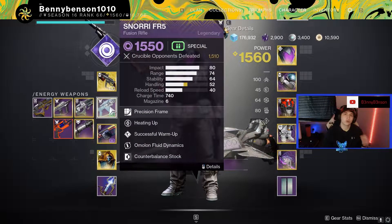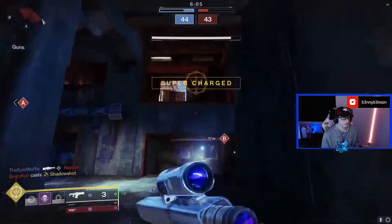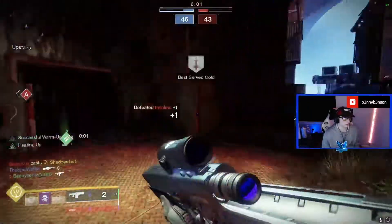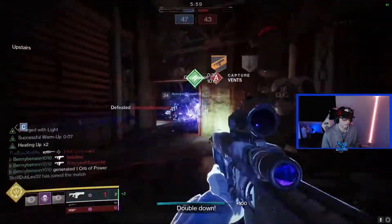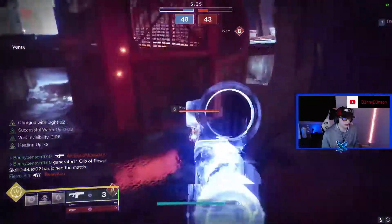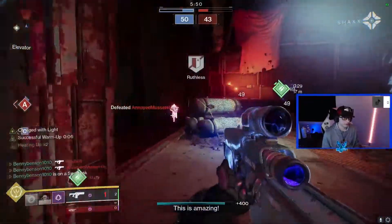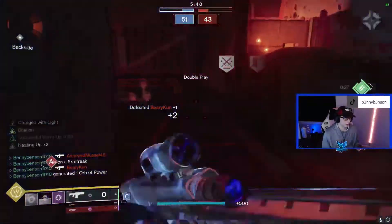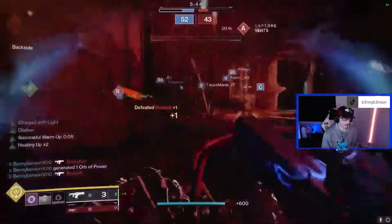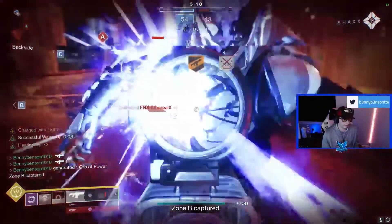We go next to the Snorri FR5 — it's the new seasonal fusion rifle. This gun with these perks is insane. It's a 740 charge time fusion, charging at like 460 or 500 charge time. The gun just accelerates so fast once you get a kill, which paired with Heating Up just really complements each other and allows for a lot of aggressive plays with this fusion rifle once you get a kill.